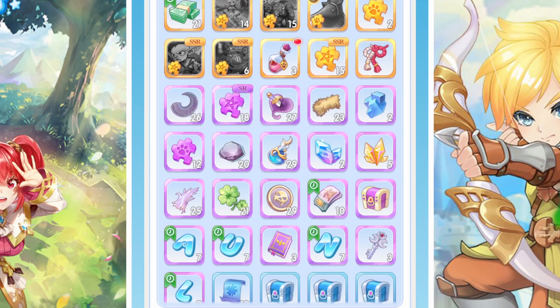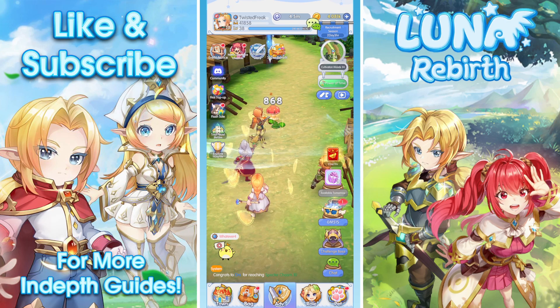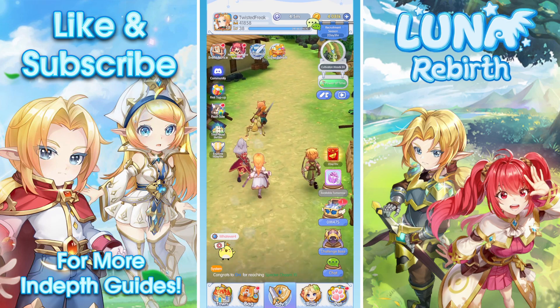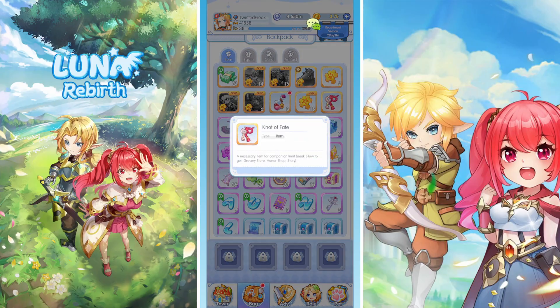The other item we have here, which you can also buy from some of the shops, is your pet experience pack, which gives you 100,000 experience for your pet. Other than the expedition area, from what I can gather, the only other way to get experience for your pet is by getting these vials. You can get these from the shop in both the 100,000 and the 20,000 form.